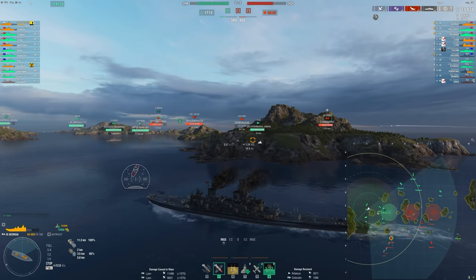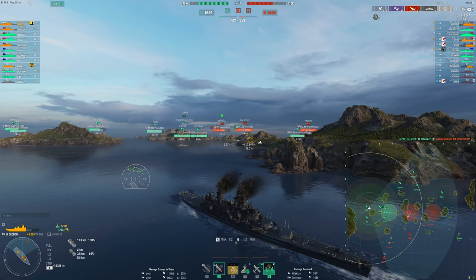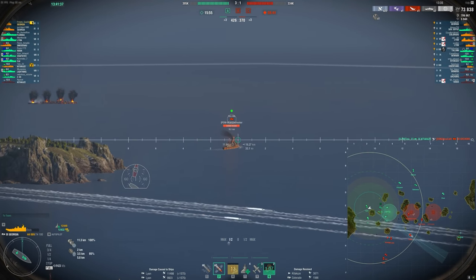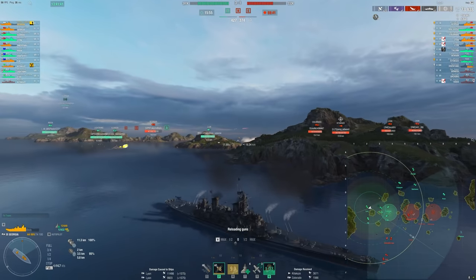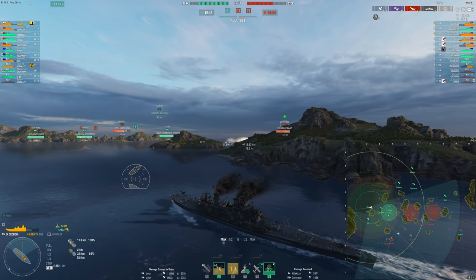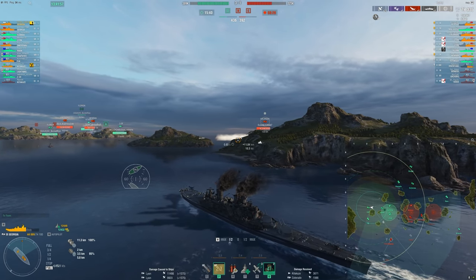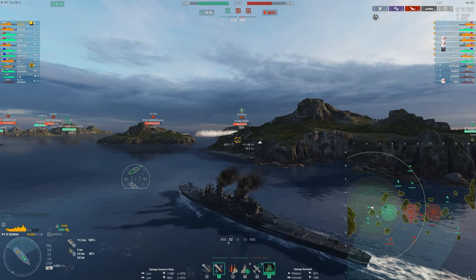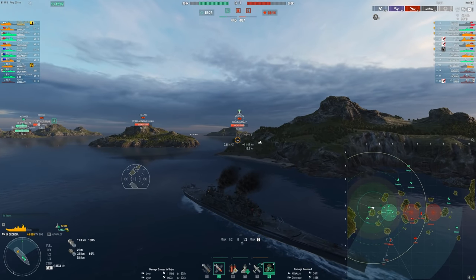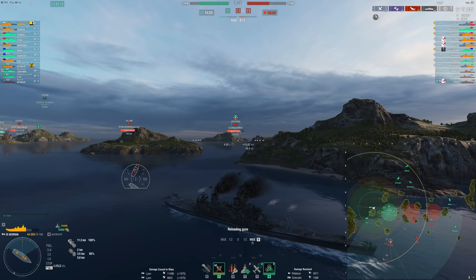It looks like he's just going to stay on his side of the island, so I likely won't get a shot easily on him. The Soyuz might be good though — we do overmatch him so we can aim at him even though he's angled. It sucks that these Leones are playing like this — they're tier 7s and bottom tier, so I don't fault them too much, but sitting at the back of the map spamming HE — I'm not a huge fan of that.